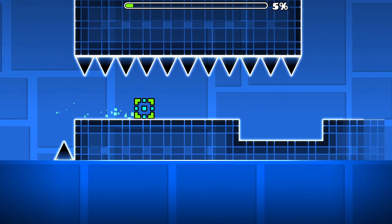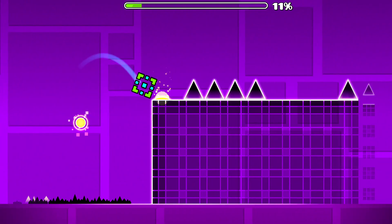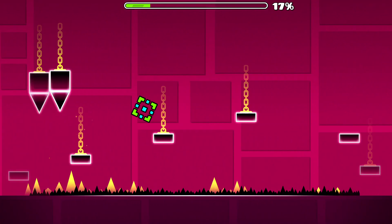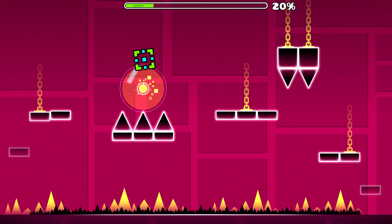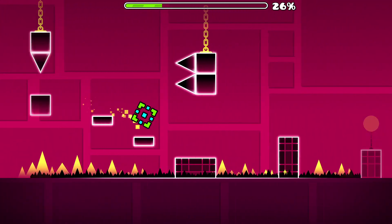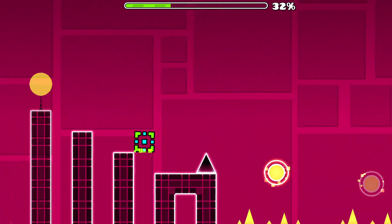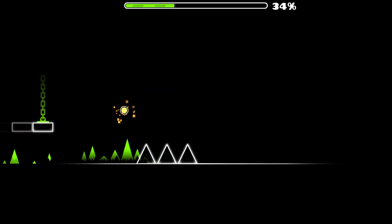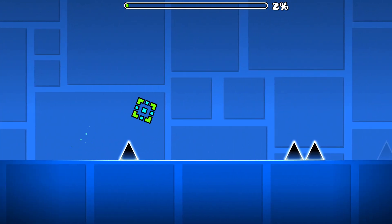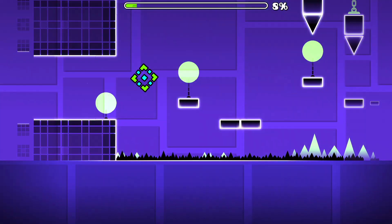The level I'm playing right now — Base After Base — and Hexagon Force feel kind of forgotten. I don't think people really talk about them much. A lot of people forget about Base After Base, and even Hexagon Force. The thing is, Base After Base doesn't really introduce any new mechanic, so people don't remember it. But I don't get how people can forget Hexagon Force, which introduced the dual portal where you control two characters at once — that seems pretty significant.